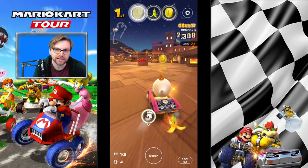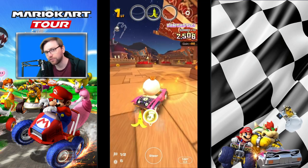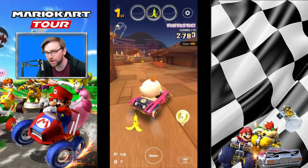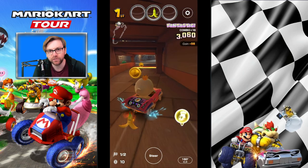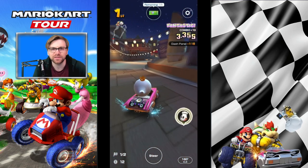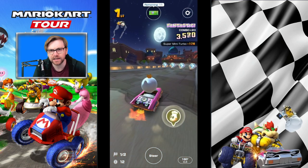Then turn to the left and set yourself up for this coin. Turn to the left to get this one, then left to get this one, and then again a right-left. That'll set you up nicely for getting these — so nine actions if you go the left way. Or you can go up top, which is fewer actions though.